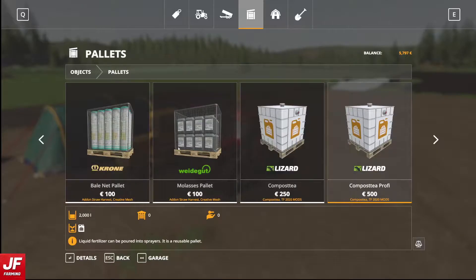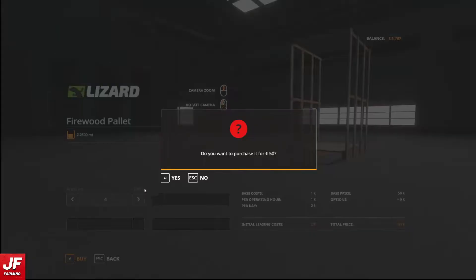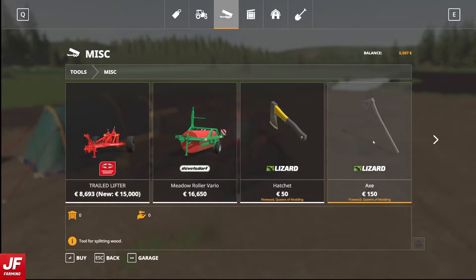Now we're going to need to buy a couple of pallets. I don't know how many we're going to need - I'm going to take four. That might be too much, it might be fine, I really don't know. And of course we need an axe.